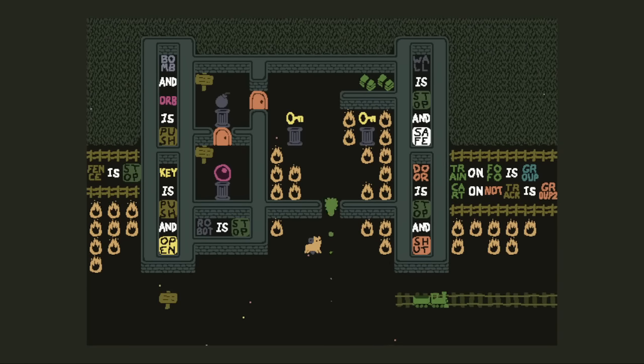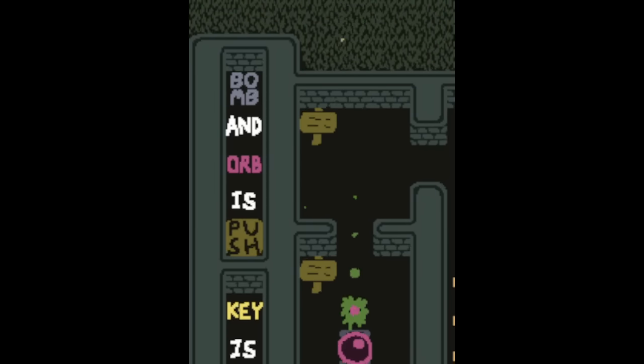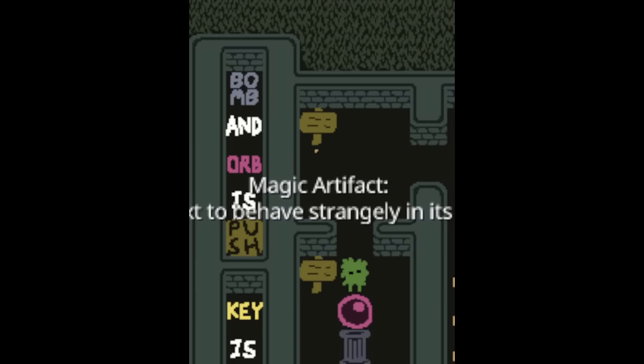I'm going to explain the gimmick of the pack right now, because I think this part is really poorly tutorialized. Basically, here is the gimmick: you have a remote bomb that explodes on idling, or you can take a magic artifact which causes text to behave strangely in its presence.